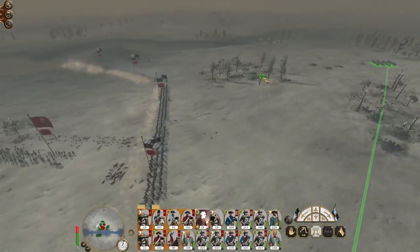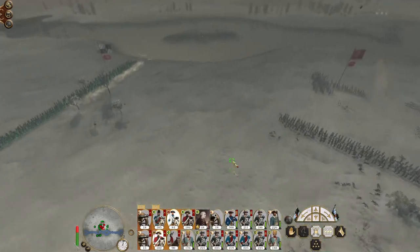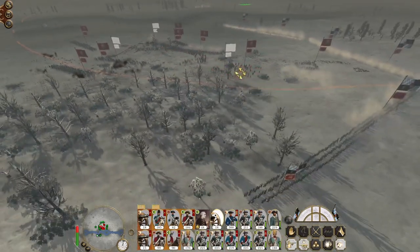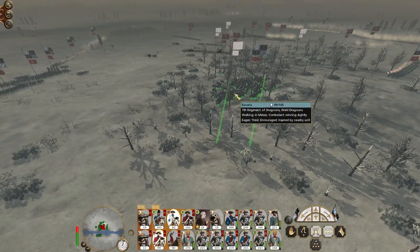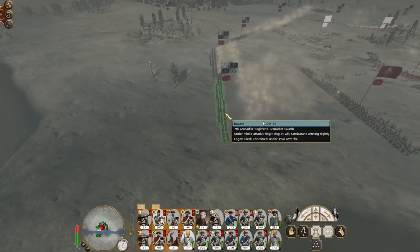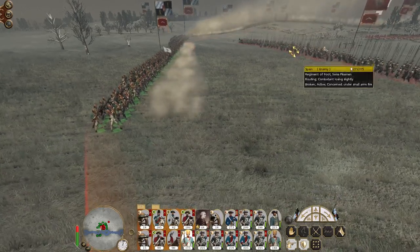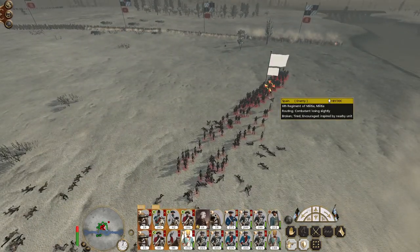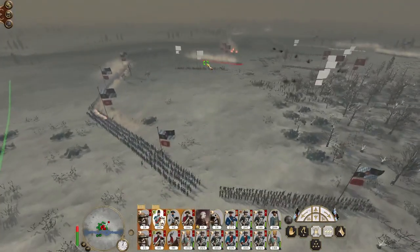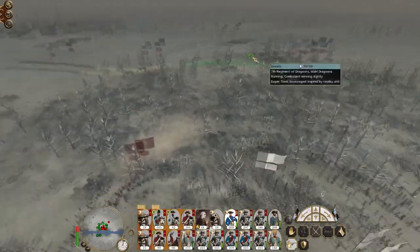Deploy some of the cavalry to attack that unit of line infantry because they could interfere with our dastardly plans. Get my general over here — position him there. Spread the cavalry out. The artillery needs to focus on the pikemen units specifically. Get a hussar unit over here because they like to try and retreat through the gaps. Do you see what I mean? They're running for the gap.